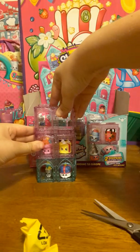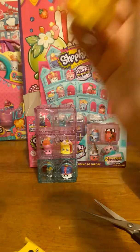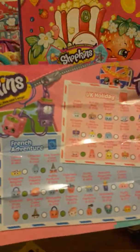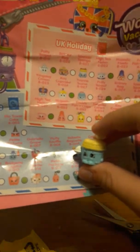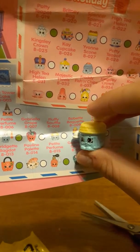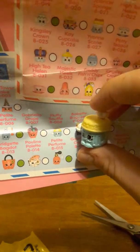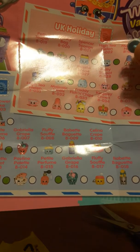Let's see the first one. Oh, I got a different one! I don't know what this is, but okay. Can you help me find this in the guide? In the French Adventure, his name is Fluffy... Soffle? That's a boy Shopkin and he's a common. Fluffy Soffle.